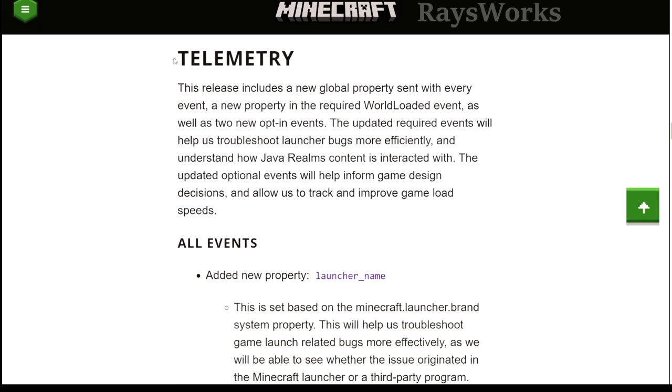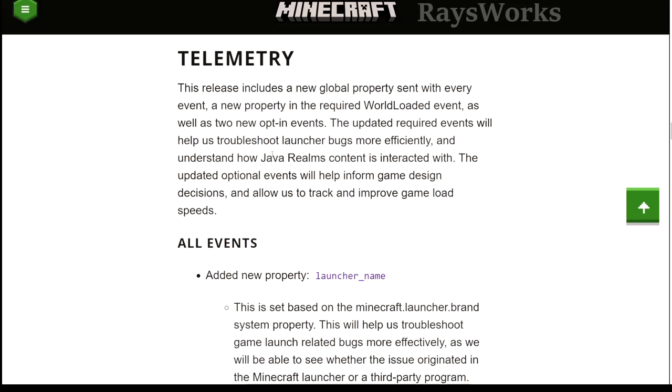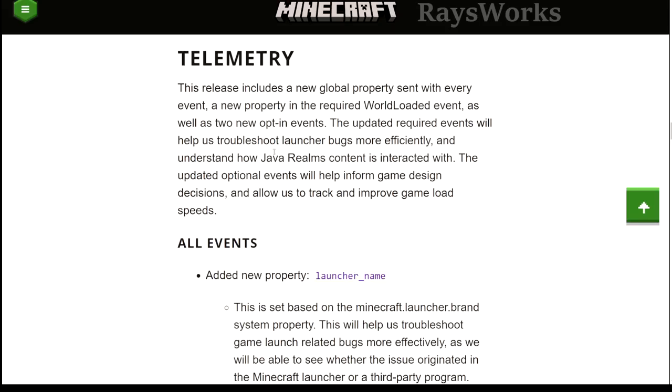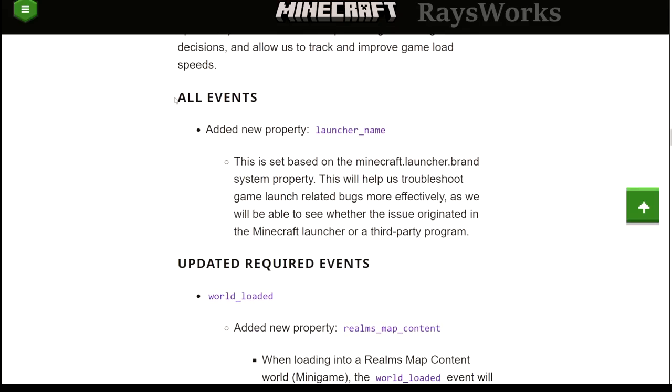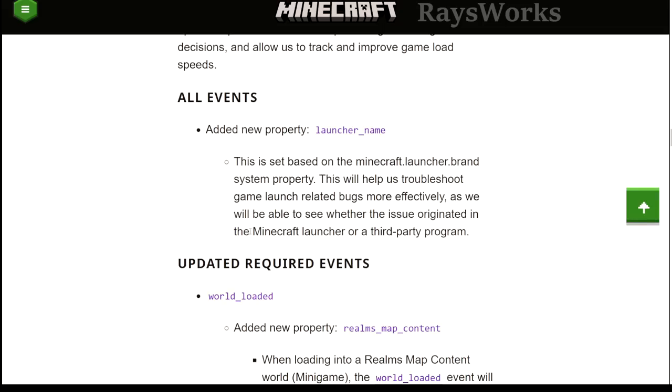They added a few new things for telemetry — data that Mojang collects while you are playing the game. In the past this has been controversial, as some things you weren't able to opt out of and people saw it as Microsoft spying on you as you're playing Minecraft. They added something called 'all events' which now has a new property of launcher name, so they can keep track of whether you're playing on the official Minecraft launcher or a third-party launcher.